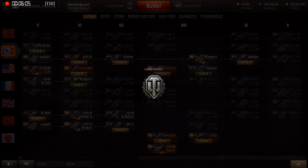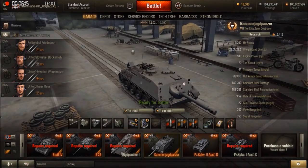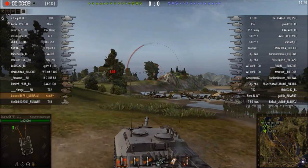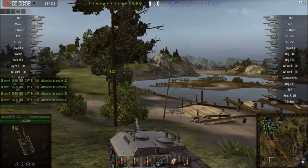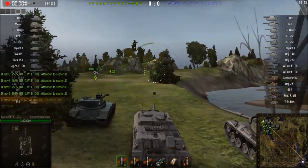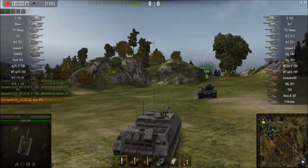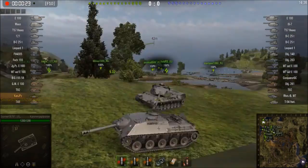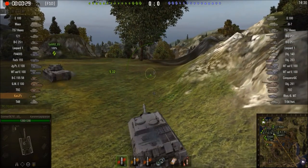I'm going to do one more battle to show how this tank works, hopefully not dying this time. We're back with a tier 10 game on Swamp. This map has been changed a little bit, and it turns out this tank does not get preferential matchmaking like I assumed originally. This will be interesting to see how this tank does in tier 10 games — I'm not sure if Wargaming may think about giving it preferential matchmaking because of its armor, or just do it like an RHM.